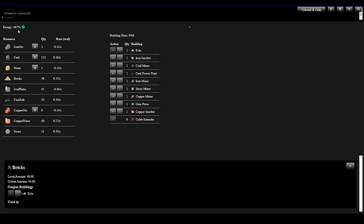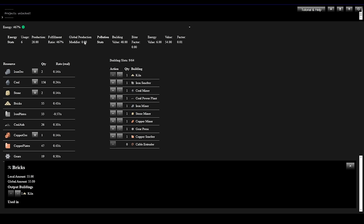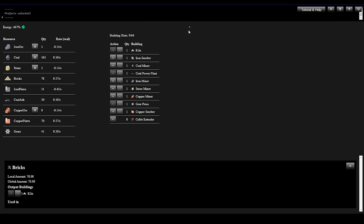Energy is at 467% — I think that means we're not using much energy. There's a dropdown here — shows details of our energy usage: usage 6, production 28, fulfillment ratio is about four and a half times more than we need. There are also some statistics on building value and energy value. Now we're producing Gears in an automated fashion as well.